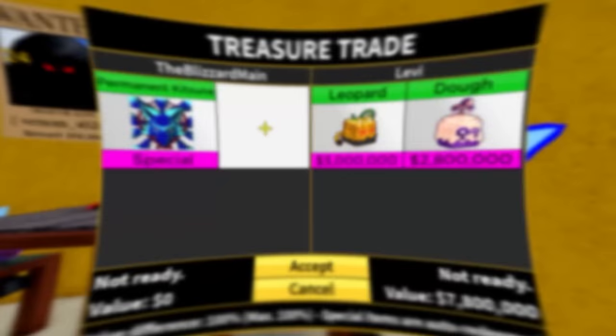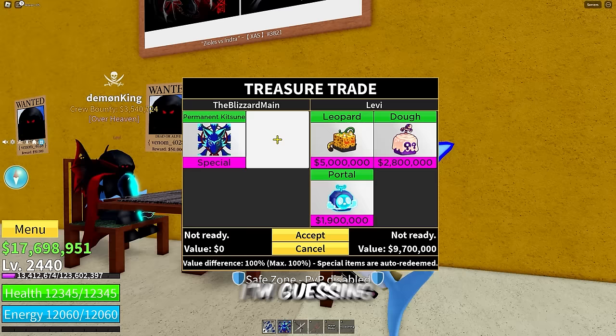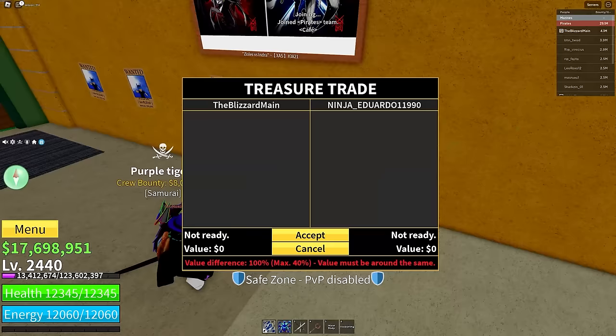Blizzard is not honestly a terrible fruit but it's not worth any permanent. I am of course the Blizzard main as you can see. Permanent Katsune — boom. Levi's putting in Leopard, Doe, and Portal. What else you got man, Levi, sir, Mr. Demon King? I'm guessing this is all this guy has — unfortunately you definitely do not have enough value to get permanent Katsune.